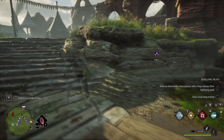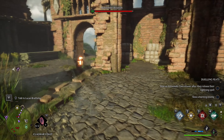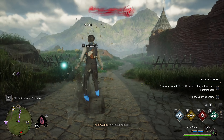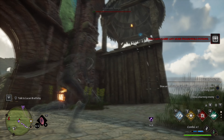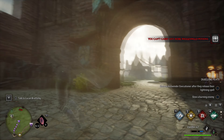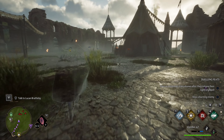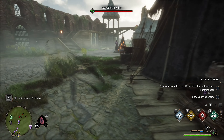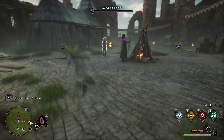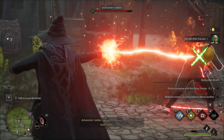Moving over to the build — our main objective with this setup will be to first become invisible, then sneak up on enemies and use Pachificos Totalus or any other damage spell that will do very high damage, while the enemies won't be able to hit us back. We will be investing points into the stealth talents and shades so we can buff our damage while invisible. Overall, this build is incredibly fun to use because we can sneak up on high level enemies and one-shot them.